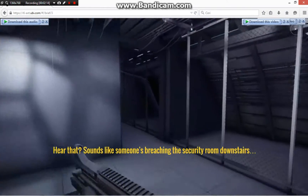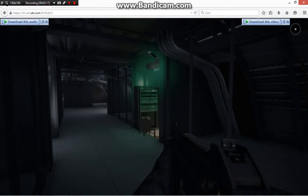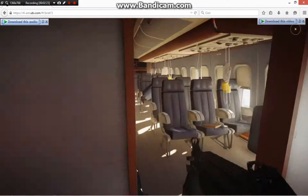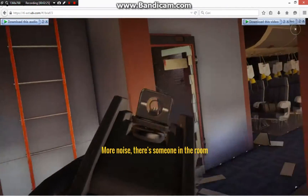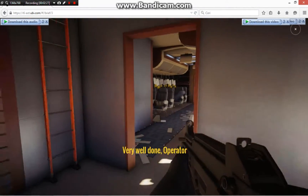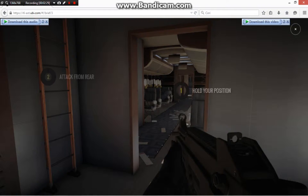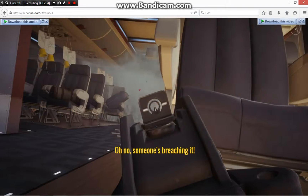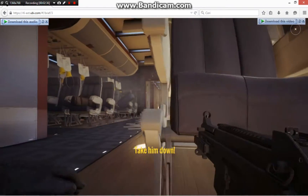Hear that? Sounds like someone's reaching the security room downstairs. The noise seems to be coming from the security room. More noise — there's someone in the room! Shoot now! Very well done, Operator. Hold your position. There's something going on behind the backdoor barricade. Someone's breaching it — take him down! Very good.